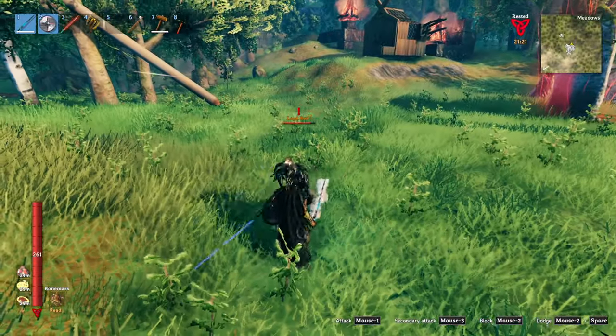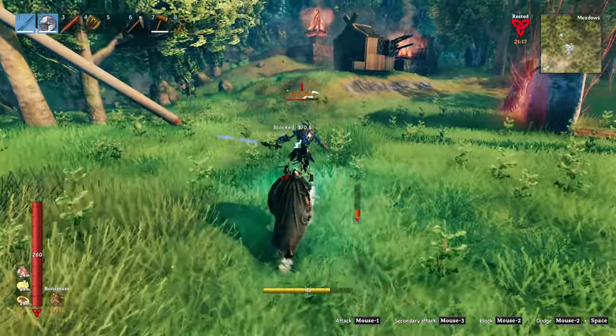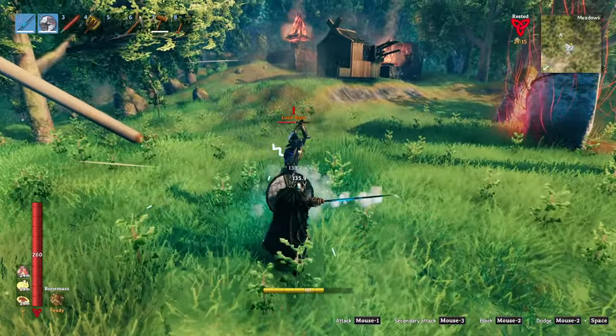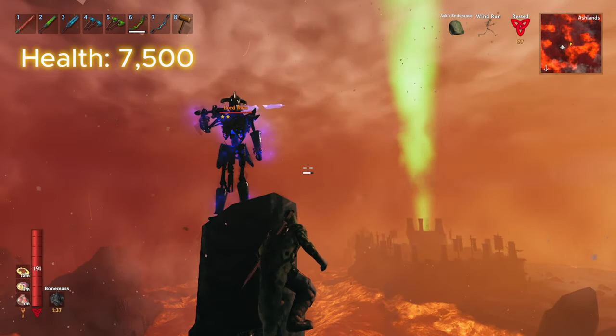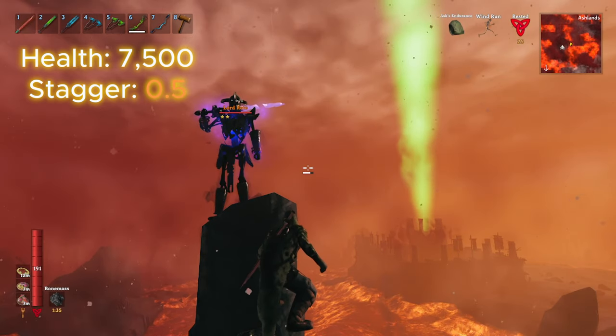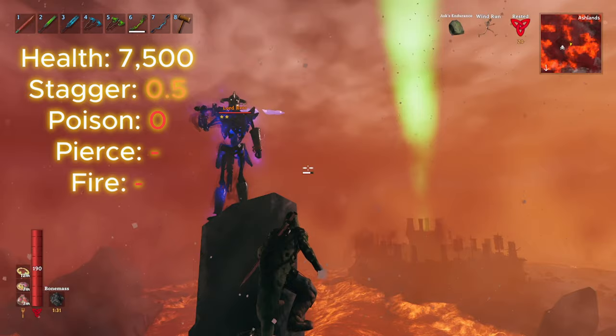I must say, I was quite disappointed to see that, as a no-star Rito is currently my favorite enemy to fight in this game, and there's no way to fight one without dev commands. These stars bring his total health up to an aggravating 7500, and with a stagger limit of 0.5, you won't realistically be staggering him. He's immune to poison, and resistant to pierce, fire, and frost damage.